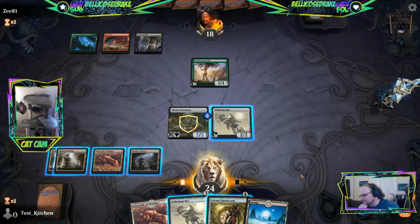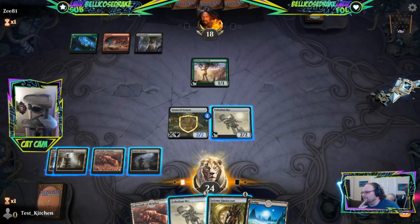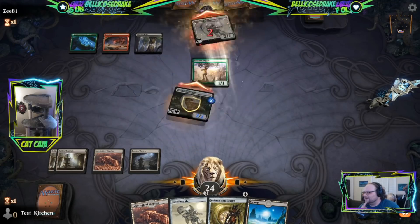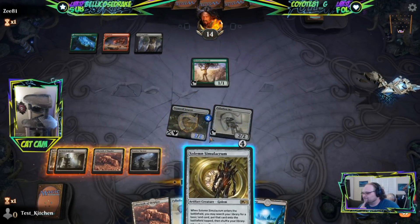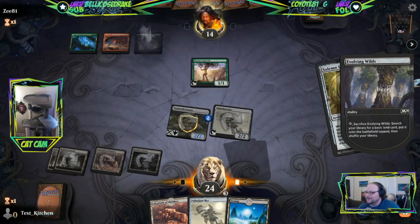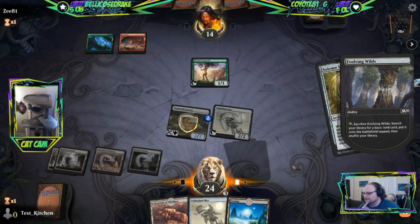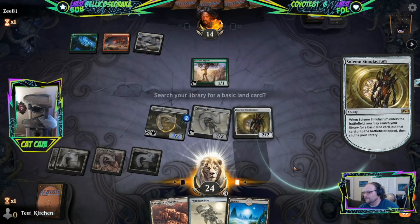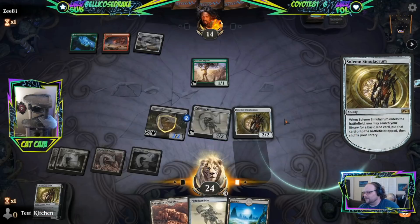Solemn Simulacrum is probably the right call this turn. You don't have any Flash stuff - nah, you don't. We're just playing against Somnath, so it's like we're playing in Ranked. Let's go get a Swamp - that's another reason we need basics, because we have Solemn Simulacrum.